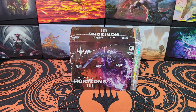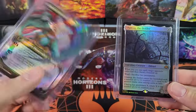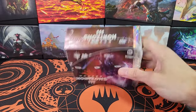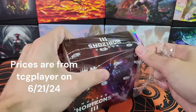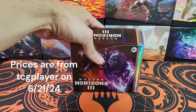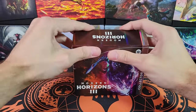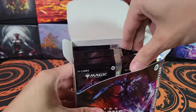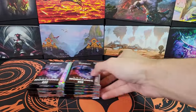Modern Horizons 3 collector booster box, and we're doing a giveaway. These have been the giveaways so far: a textured Tamio and a foil Ulamog. Those were the good hits. Actually our last box had several good hits including a foil Ugin's Labyrinth, but I've already given away a foil borderless Ugin's Labyrinth and I wanted to change it up a little bit. Because even though I'm giving away the top card in the set, I don't want to just give away six of the same card.